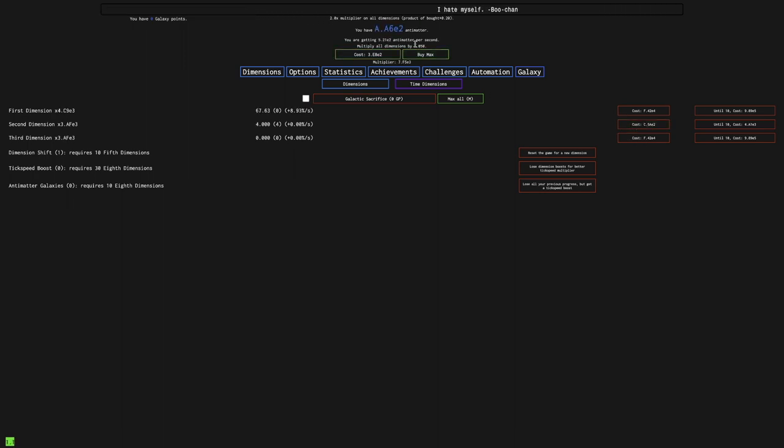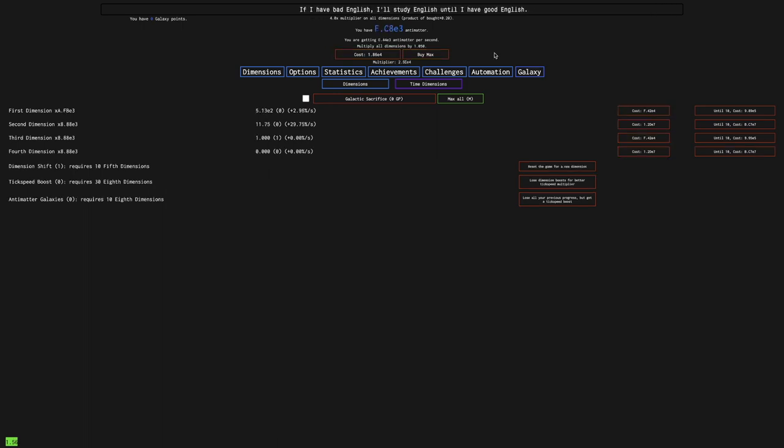The Antimatter Galaxies do almost nothing. They increase the multiplier from 1.05 to 1.052, and I'm getting around 220 Tick Speed Upgrades. Using a calculator, with 230 Tick Speed Upgrades it gives about a 1.55 times boost to this multiplier. That's not a lot — and especially so considering this multiplier is affected by dilation, which means the exponent is raised to the 0.75 power. So that 1.55 times multiplier becomes more like a 1.3 times multiplier.